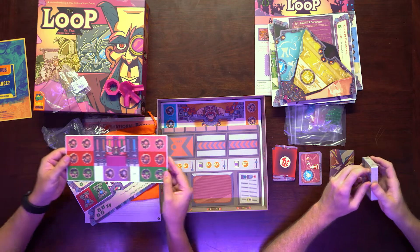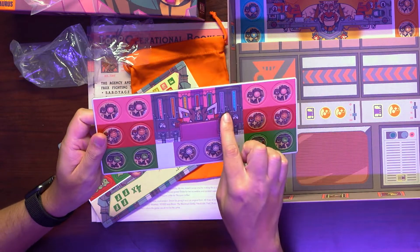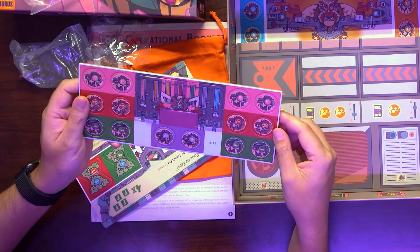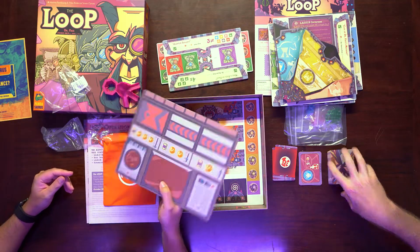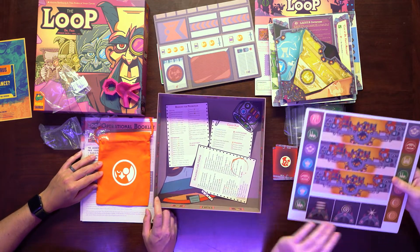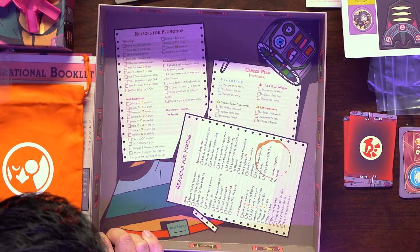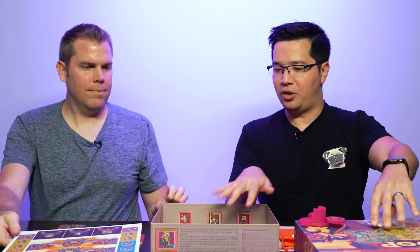Looks like some punch outs here — little circle punch outs with symbols on the back. This looks like maybe a stand-up thing that you fold once you punch it out, so it probably stands up and goes somewhere. More punch outs. I don't know if these are goals or something. This is just a console. And one last punch out with the crazy doctor. Maybe like achievements you can do before the first cycle ends — that's kind of cool. Lots of stuff going on, like your own challenges you could work towards.